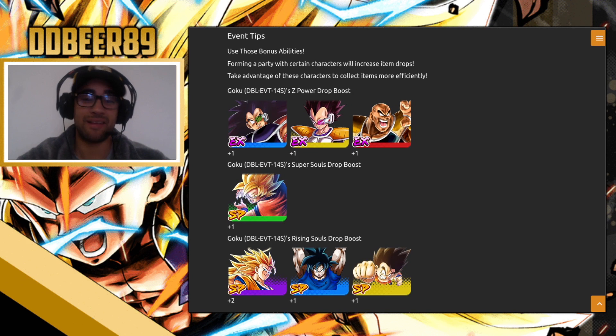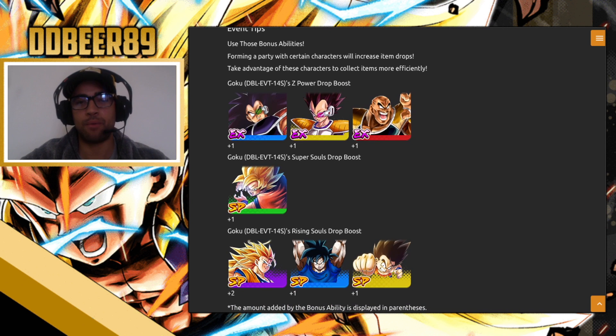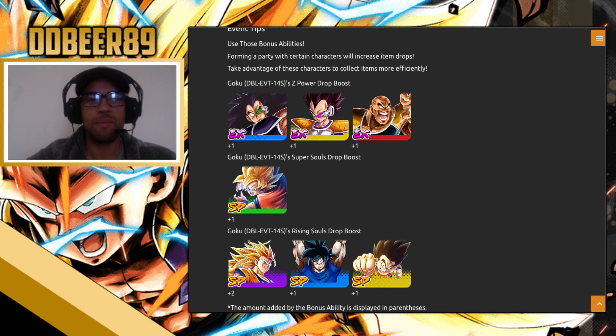In the comments of my last video, someone made a good observation I noticed too: the majority of these event tip units have been Zenkai'd. Is this a hint we may be getting another Zenkai'd unit in this event? We have the extreme units Zenkai'd, Kid Goku Zenkai'd, a hint that Instant Transmission Goku has been Zenkai'd, and Super Saiyan 3 has been Zenkai'd. Maybe the Spirit Bomb Goku will get Zenkai'd sooner or later — there are definitely two units that haven't been Zenkai'd yet.